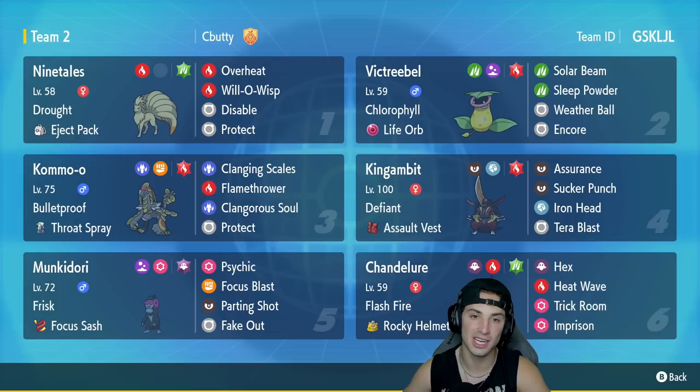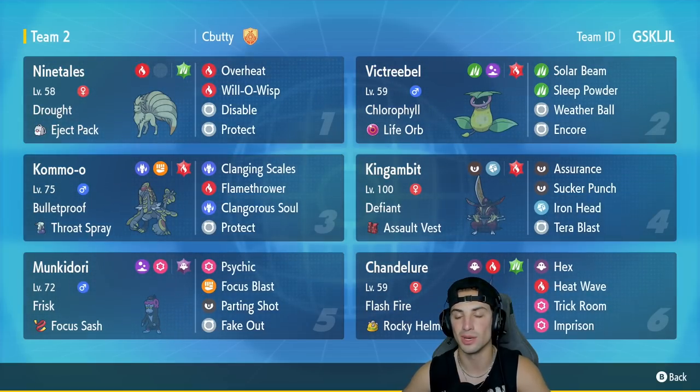That Pokemon is Kantonian Ninetales — the first Pokemon we'll talk about for today's team preview. It's got Drought and the Eject Pack as its item, with moves Overheat, Will-O-Wisp, Disable, and Protect. I absolutely love this Pokemon especially as a sun setter paired up with Victreebel, and Victreebel can thrive from there.